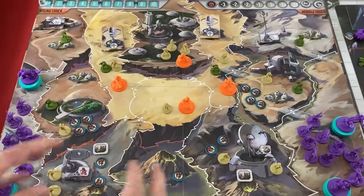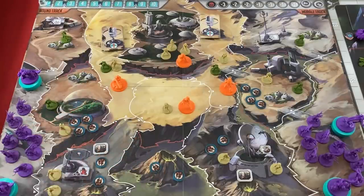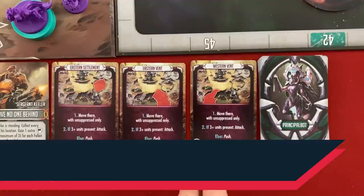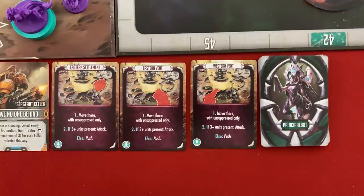Solo and co-op have the exact same rules — you just divide up the factions, so one player controls the Expedition on the planet and the other controls the Armada in space. Each faction has unique rules for how it plays, so let's jump into the first round and go over details for each faction as we go.